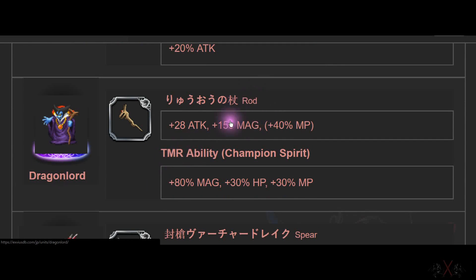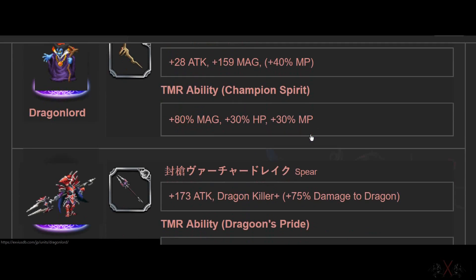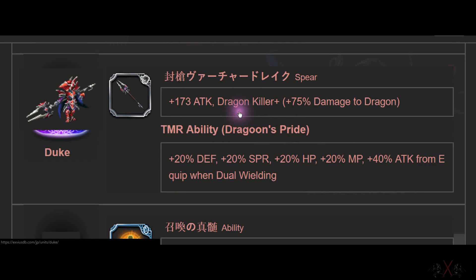Dark Lord is one of the best wands — 159 Magic plus 40 MP. Duke is a spear. The passive is 5% damage on Dragon. Sadly, there's not much Dragon content in the game.